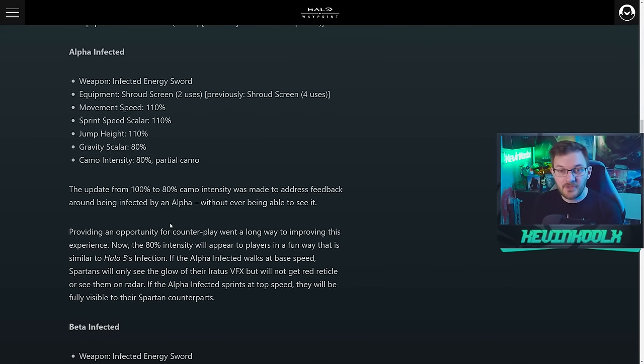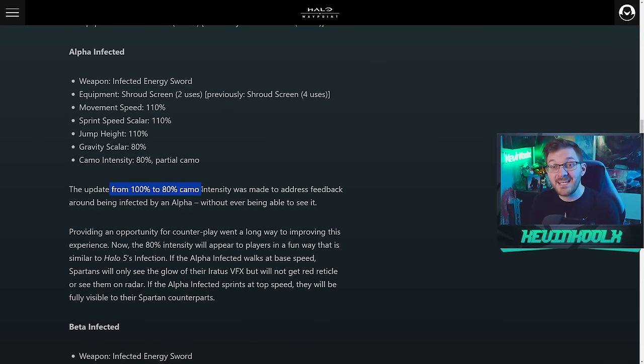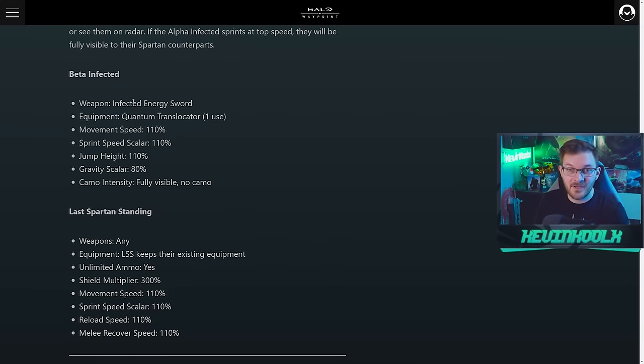The Alpha Zombie's camo has been updated from 100% to 80% camo — so a partial camo — because a fully camouflaged Alpha Zombie made it really difficult to see them. Sometimes you'd just be playing and suddenly you're dead, which wasn't the most fun experience.